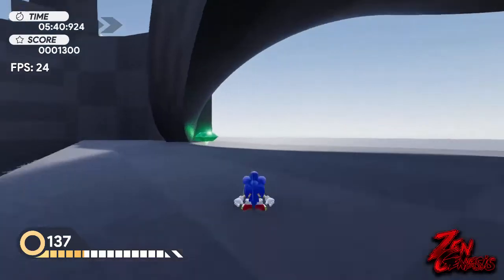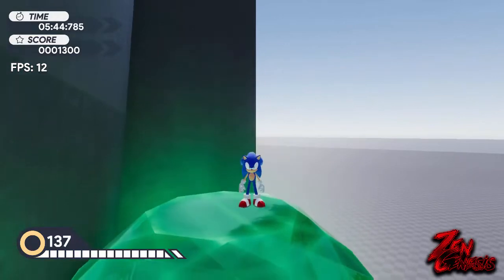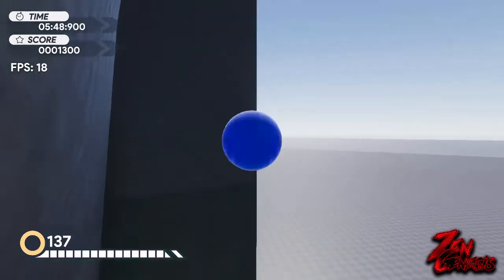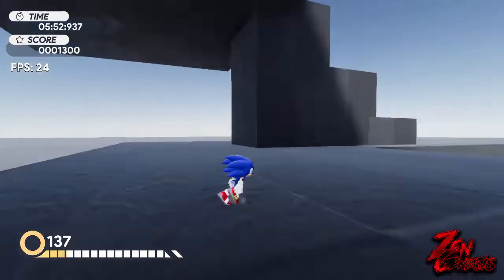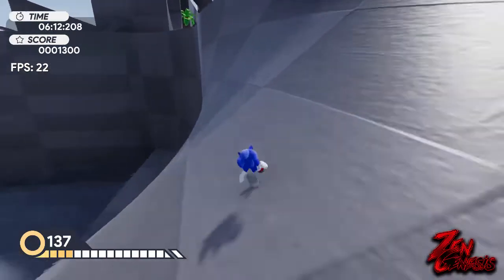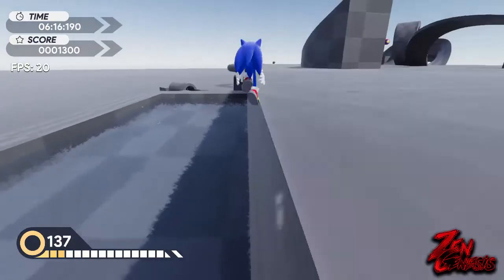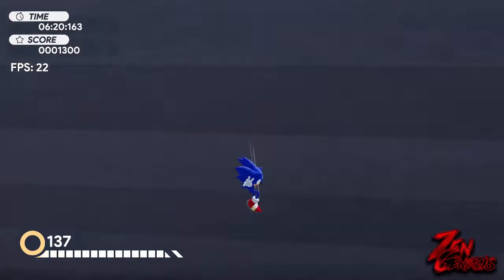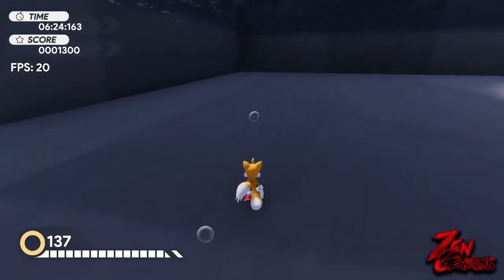Over here we have the Master Emerald just laying here as a placeholder. Can I go Super Sonic with this? I don't think I can — I don't know how to go Super Sonic yet. Since we've showcased Sonic, we're going to switch to the next character: Tails — Miles Tails Prower.